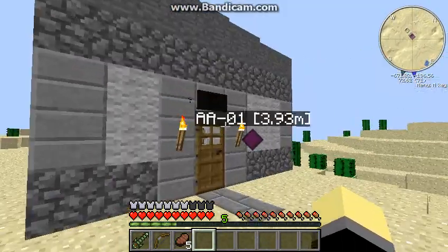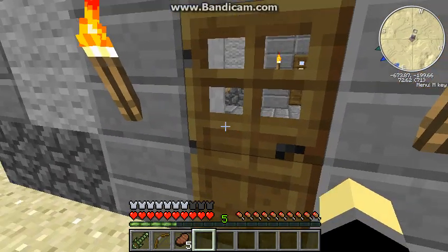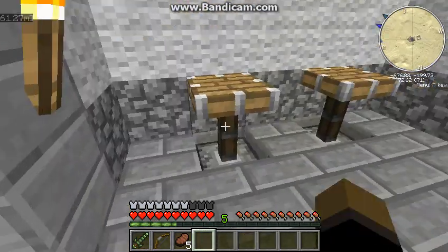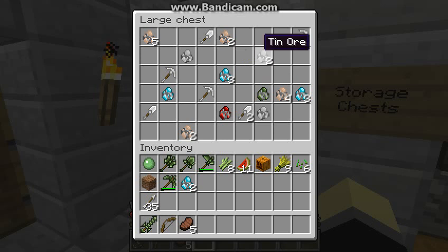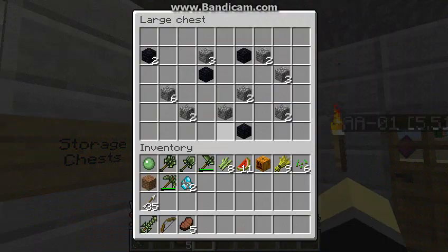Here we are at the Minecraftia AA01 mining facility. It's just a little mine thing over here — two piston tables, something like that, and some storage chests. Here's some ores and tools. TNT. Ooh, a diamond pickaxe. Ooh, a ton of obsidian and cobblestone.